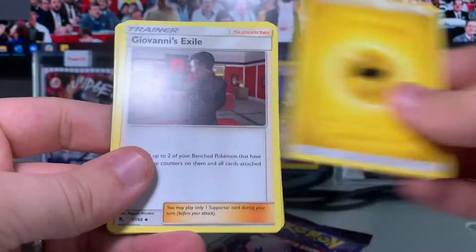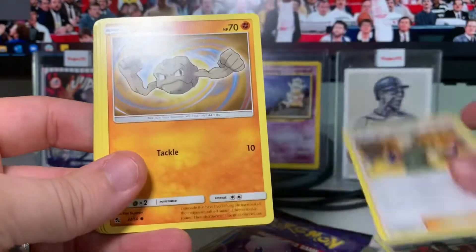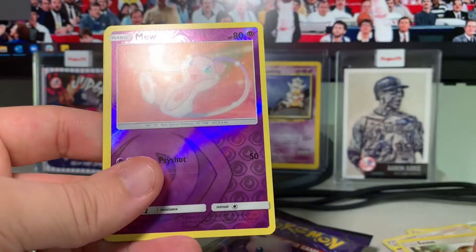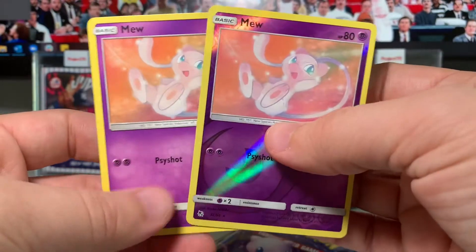Pack one: Lightning Energy, Giovani's Exile, Koga's Trap, Lieutenant Surge's Strategy, Geodude, Jigglypuff, Staryu, Ekans, Eevee — oh, that's a nice one — a reverse Mew rare, and a regular Mew! Wow, what a Mew pack!